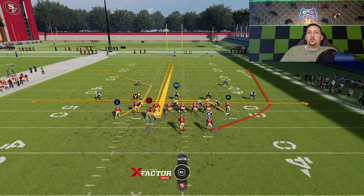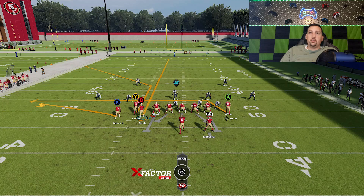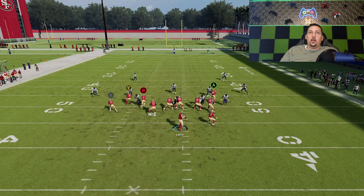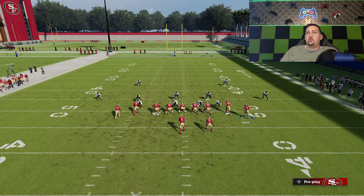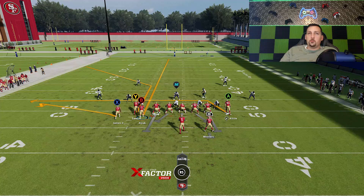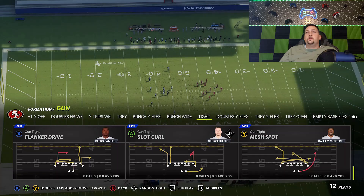I'll flat the X route, keep my tight end on drag, and block the running back. The Y route here is going to be a very big play against cover two on the other side. It doesn't even matter who you motion over — you can motion over Kittle, whoever you want. You can keep the double drags too because the A route will pull the cornerback down the same way the flat route will. Against cover three the mesh spot is an even better play — this is definitely a much better cover three version. Let's pick cover three sky.